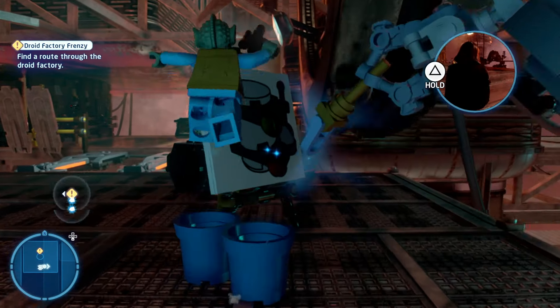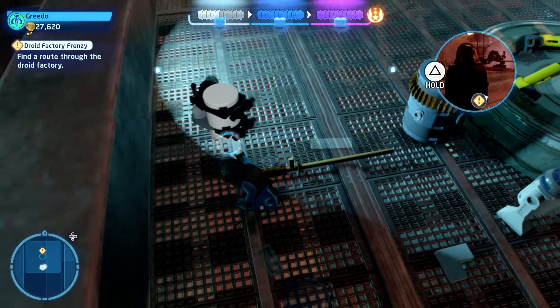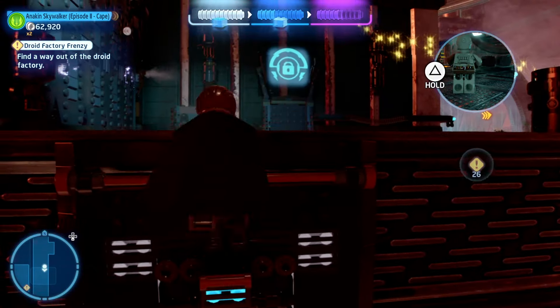However, before you leave this section, make sure you look at the painting that's being drawn and wait for it to be drawn as a minikit. Break it up and that will give you one of the minikits.